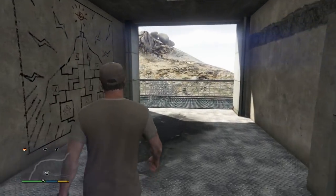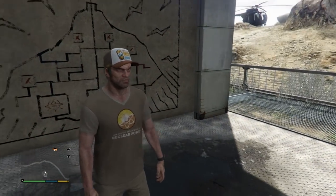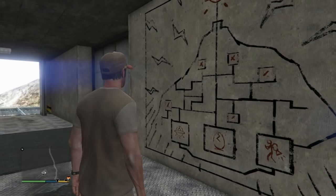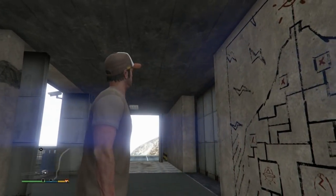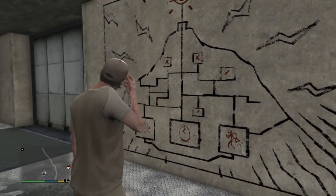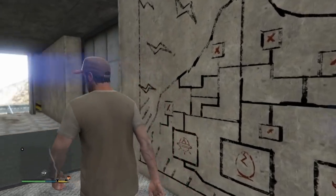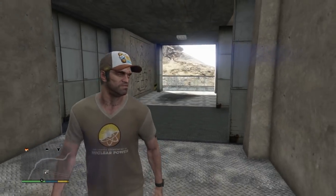If you have not seen the most recent discovery from the Chiliad Mystery, it was something found inside of the mountain. In the final mission from the Doomsday DLC, we infiltrated a secret base which is inside Mount Chiliad. Most likely that mission was supposed to be connected to the Chiliad Mystery itself. Instead, there were robot clones inside and there were new Chiliad murals.